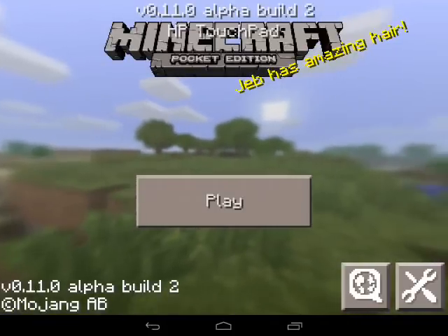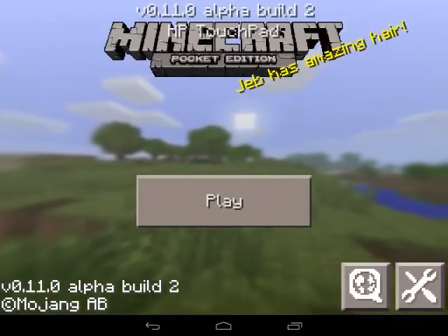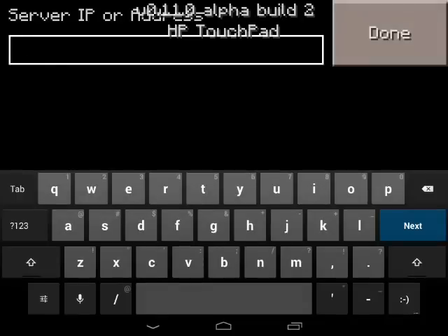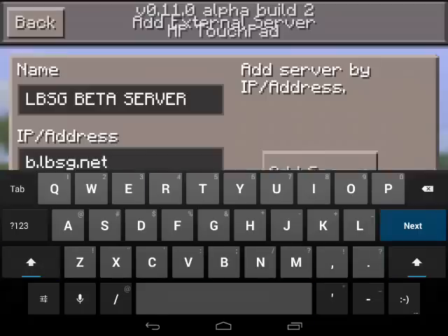Hello ladies and gentlemen, today I'm going to teach you how to join the Lifeboat servers for 0.0.0 beta. What you want to do is hit 'New,' hit the button next to 'Advanced,' and enter B.beta or B.lbsg.net. The B stands for beta, and I'll just name it 'LBSG Beta Server.'